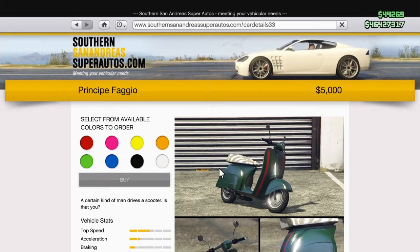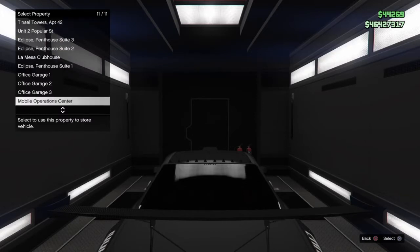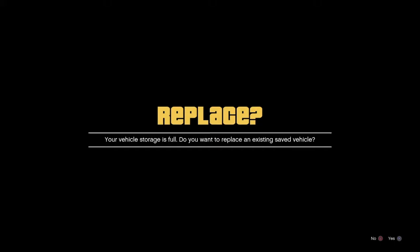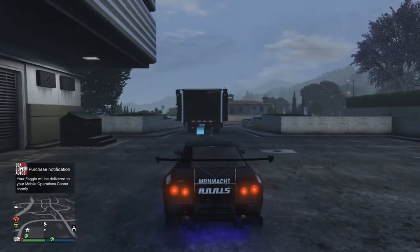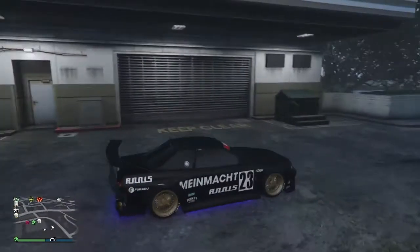If the Fagio doesn't work for you, use the Elegy RHA, or if that doesn't work use the Burger Shot or one of those other vehicles. Go ahead and buy the vehicle — the Fagio — go down to the Mobile Operation Center, and keep holding the R2 button or gas button the entire time. Go ahead and replace the vehicle inside the MOC, accept the alert screen, press circle, then triangle, and keep in mind you're going to have to keep holding the gas button the entire time.